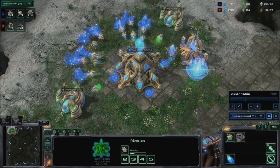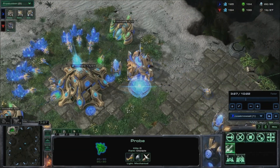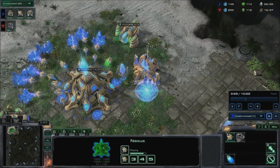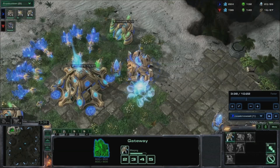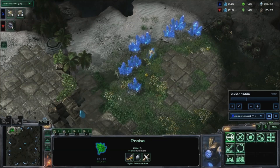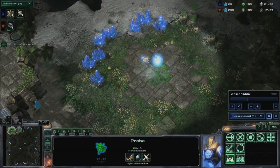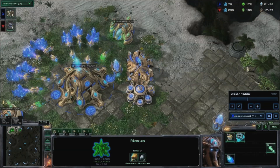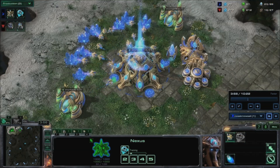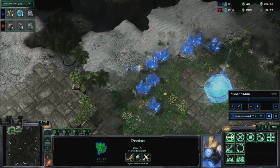Send a probe to the natural. You should be at 22 supply. If you see no Terran aggression by this point, cancel your zealot and start a nexus at the natural. Halt probe production after this one. Start a mothership core and chronoboost it out, then start warp gate research and put one more probe on each assimilator. Warp in a pylon.